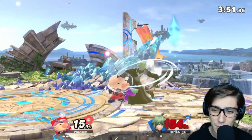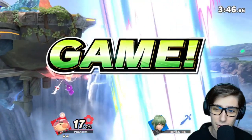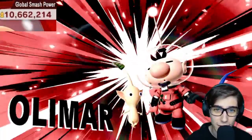They actually have different set powers. We'll need another forward throw — unfortunately missing that forward air and Byleth dies once again. We'll also talk more about his up special wing Pikmin in this very next match.